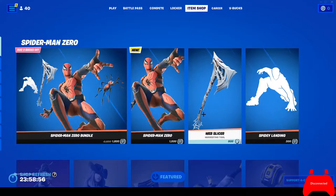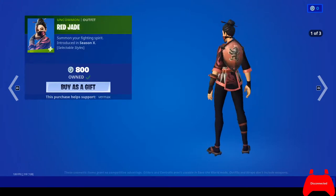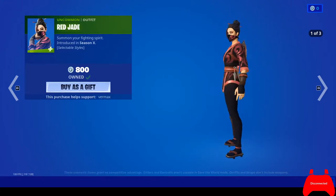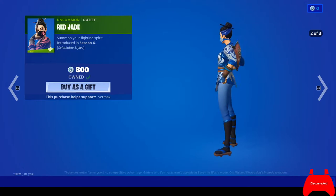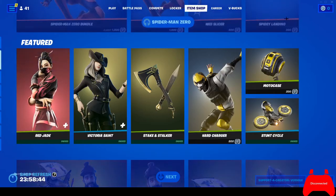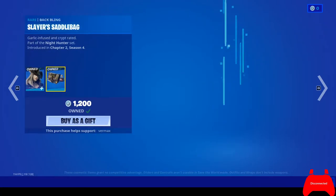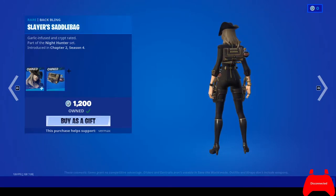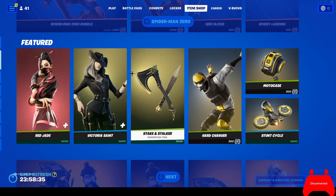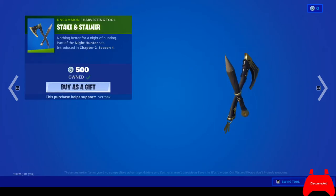That looks really cool. And then we have Red Jade with her different styles, Victoria right here with the backbling saddle in the bag, and the Stick Stalker pickaxe.